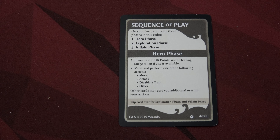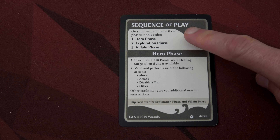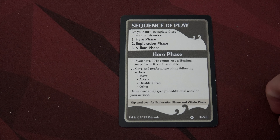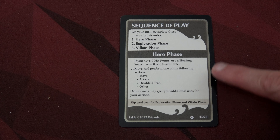The final piece to walk through before gameplay is the turn sequence. We start with a hero phase, then an exploration phase, then a villain phase. I am planning on having Cormac go first, followed by Atka, followed by Marcon — and we'll just keep going in that order.